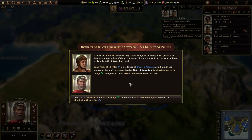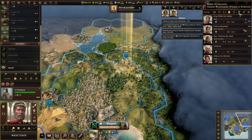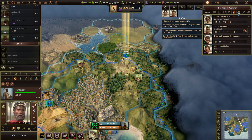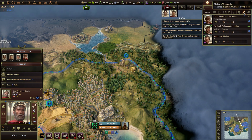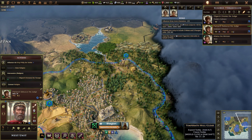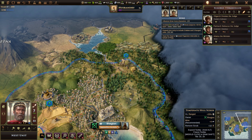Intercede. King Philip on behalf of Philip. Wait, what? Philip may have a religious or family head perform an intercession on behalf of them. The target character must be of the same religion or family as the interceding head. King Philip is a follower of Greek paganism. Find him in the Greek list and have your head complete an intercession mission. Why is he having an intercession on him? Wait, am I looking for me or am I looking for what's-his-face?